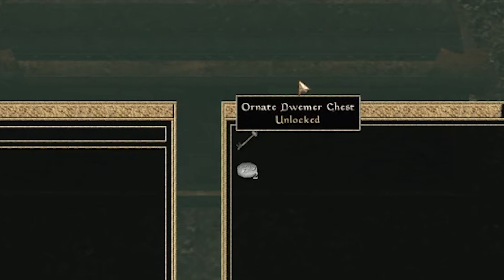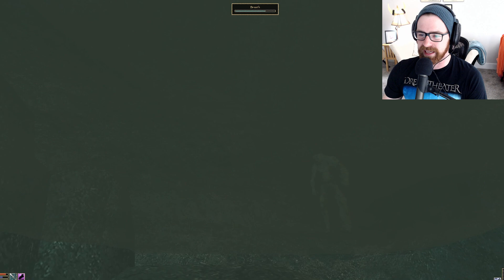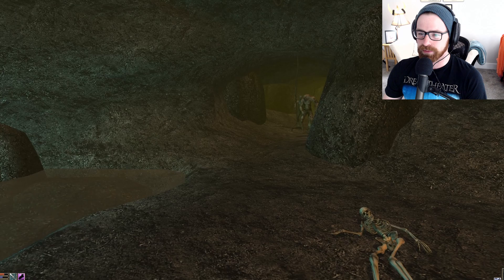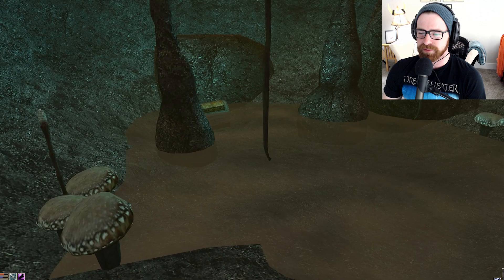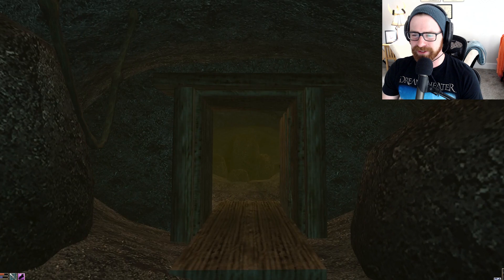Our second chest — let's hop down here — another Ornate Dwemer chest, and inside you'll find the 738th key. Now we want to head up, avoiding the Corpus over there. Let's open that gate and lead these guys out of our way so we can get into that other room. Once we're in, boom — another chest — the 802nd key. We're moving up the rungs, going from 600 to 800 and continuing.